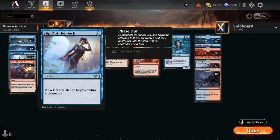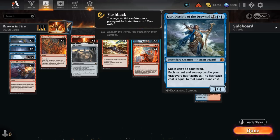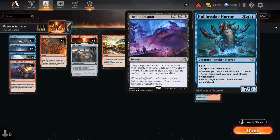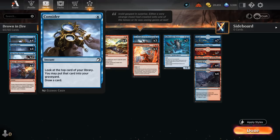We can also replay Slip Out the Back out of the graveyard, so we don't mind discarding it early to Big Score — a four-mana instant where we discard a card to draw two and make two Treasures. This can help ramp out Leer with mana available to cast a one-mana spell to protect it, and can also help us ramp into Hullbreaker Horror as early as turn five. That's the seven-mana 7/8 with flash that cannot be countered. Whenever we cast a spell we can either return a spell we don't control to its owner's hand — acting as a pseudo counter spell great for bouncing expensive instants and sorceries like Invoke Despair — or return a non-land permanent already in play to its owner's hand, great for dealing with enchantments.